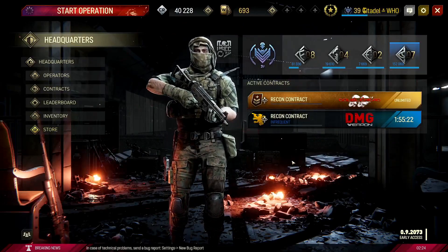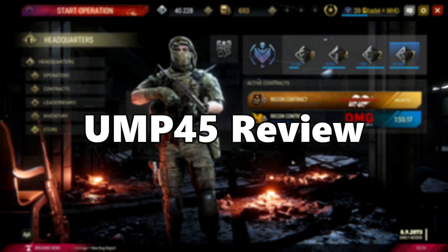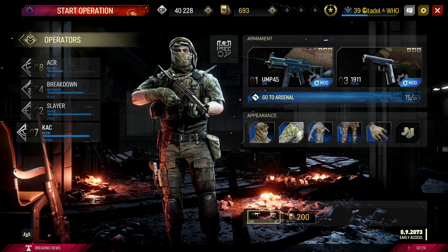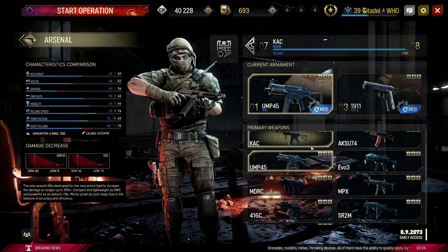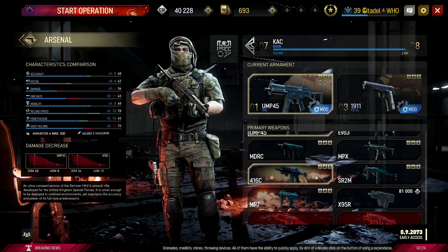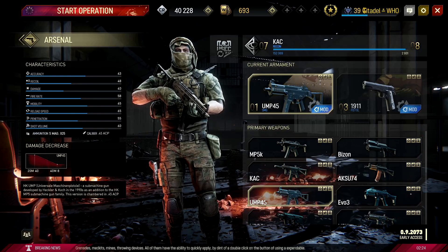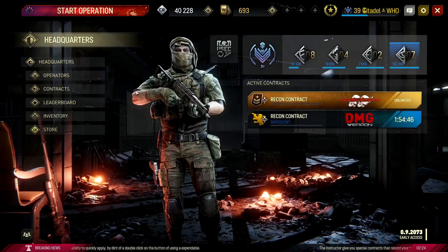What's going on guys, it's your host and I'm back with another Hired Ops video. Today we're doing a UMP45 review. I don't think I've actually used this gun before — I know I bought it. This is one of the first SMGs you get. I'm pretty sure it goes MP5, then the AK74U, then the UMP. I just added my camo, and hopefully I can level it up to get a sight, because I usually don't play as well without one.